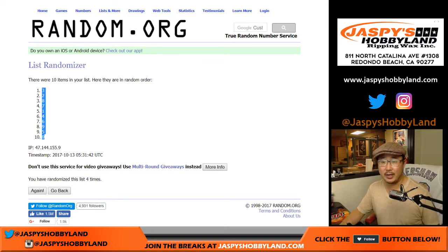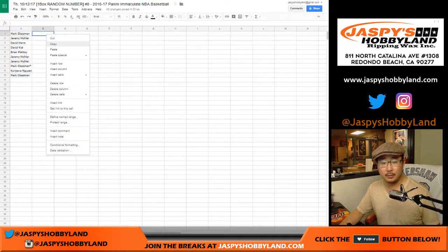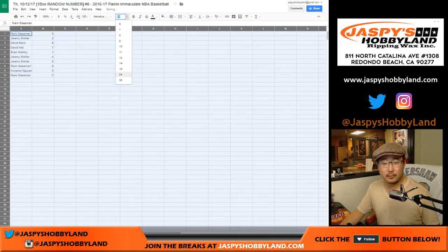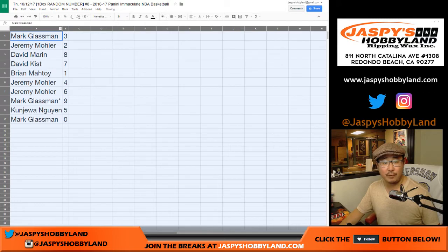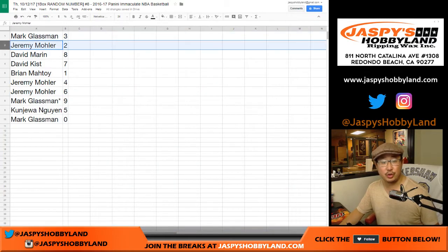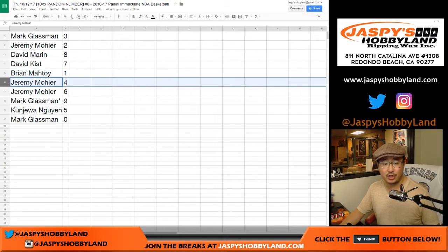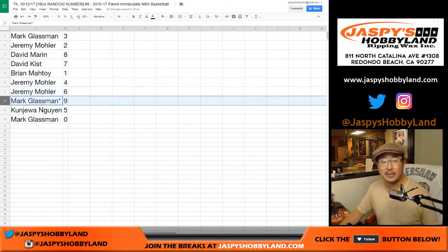Zero is any and all redemptions, including one-of-one redemptions, which will go to Mark. So Mark, you have number three. Jeremy with two. David Marin with eight. David Kist with seven. Brian, you got one. Jeremy with four and six. Mark with Last Spot Mojo — nine. Kenjua, five. And Mark with zero.